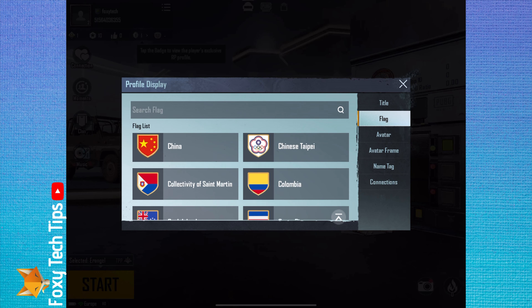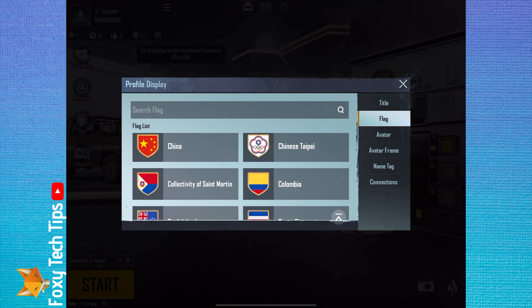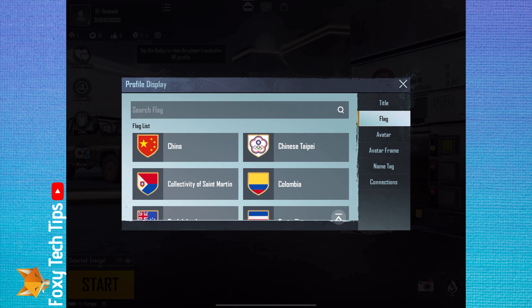Tap flag. You can now choose from any of the country flags here. You can search for your country to get to it quicker. Tap the flag to equip it and then tap ok to confirm.